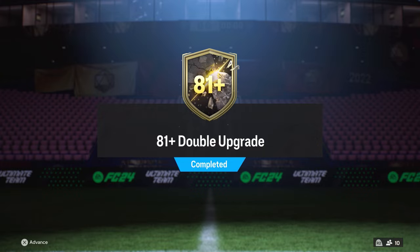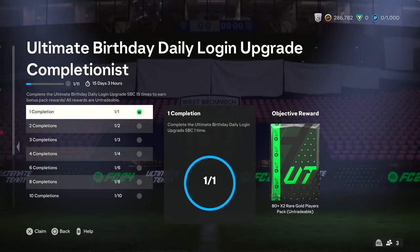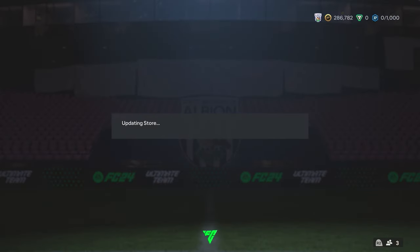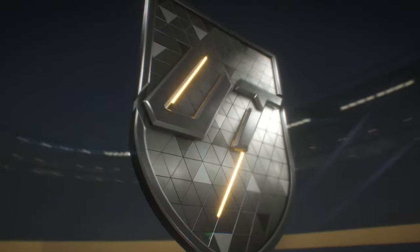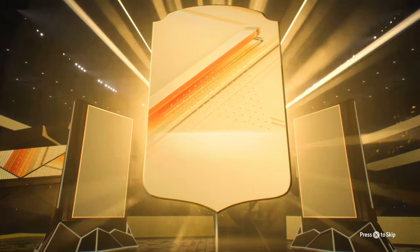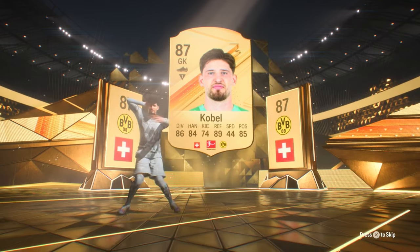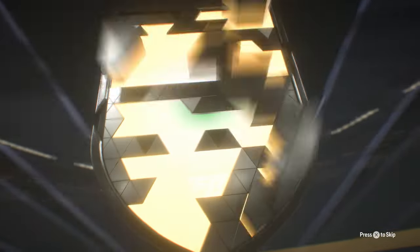Now go ahead over to the 81 Plus Double Upgrade and repeat as many as you possibly can. This is how we are going to generate loads of fodder to then put into the Xiao Felix SBC. You can see how many packs I have managed to get prepped and built, and then we get to go ahead and rip them open. We are looking for 84s and higher ideally.